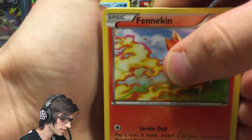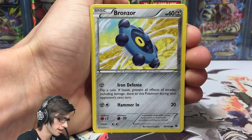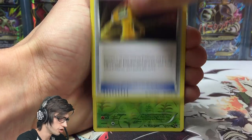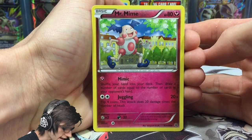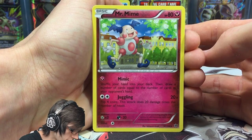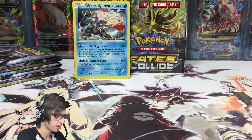Next pack: we've got a fennekin, a carbink, dealing, a mincino, bronzor, a whimsicott, duosion, devolution spray, a snivy reverse, and a Mr. Mime regular rare with 80 HP. It has the attacks mimic and juggling — juggling says flip four coins, this attack does 20 damage times the number of heads.